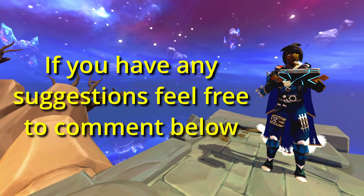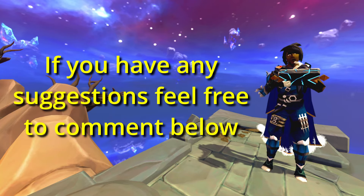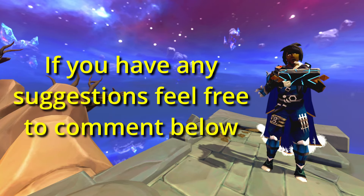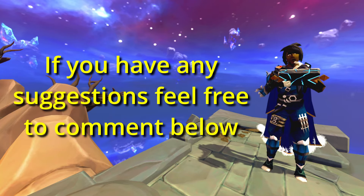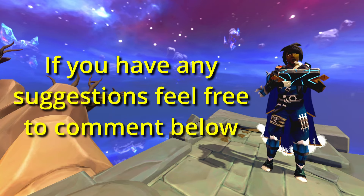Total worth before selling is almost 900,000 GP. That's quite bad. I spent around 300,000 GP on supplies, armour, repairs and other stuff. So the real profit from 1000 kills is around 600,000 GP. After selling, I managed to get to almost a million GP, so it improves a little bit — but still, it's quite on the bad side of monsters.